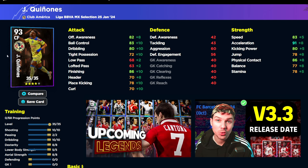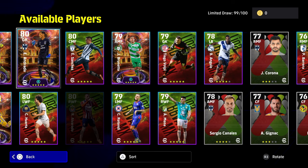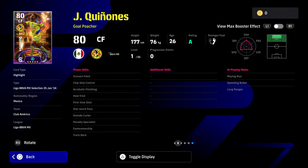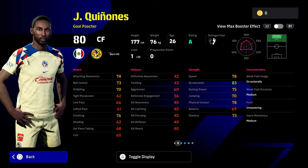This next guy is worth talking about because he has the booster — you're going to get 90 finishing, physical contact going to be 90, acceleration over 90. Tight possession and balance is what really kills this card. If you're using a center forward, you need him as one of your main focal points. He does have first time shot and acrobatic finishing, chip shot control, but he doesn't have double touch, ball roll, or long range curler. I honestly don't think he's worth spinning for as a goal poacher, but he does have unwavering form so some people will like him.